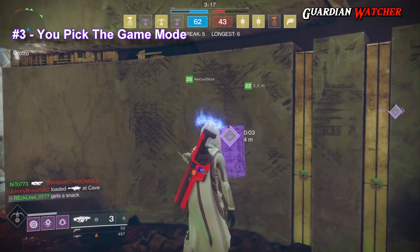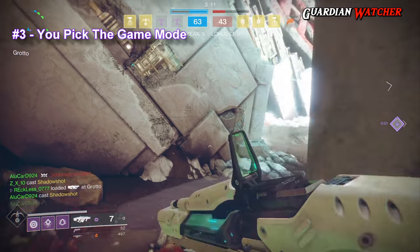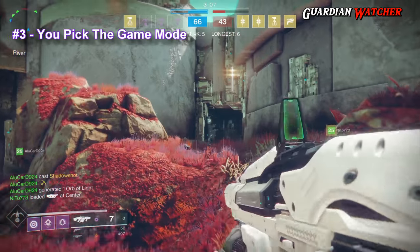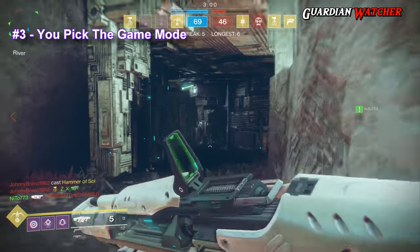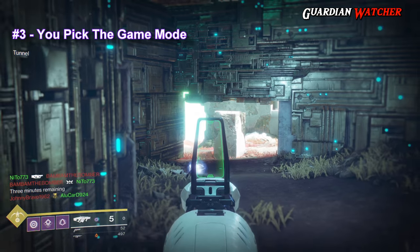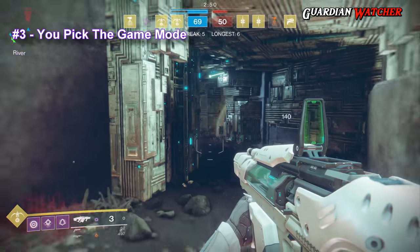Number three: you pick the game mode. The game mode can be anything in PvE or PvP. So that means patrols, lost sectors, adventures, strikes, the nightfall, the raid, the raid lair, anything on the quick play playlist for Crucible as well as the competitive playlist. This includes Trials, Iron Banner, Crimson Doubles if that happens to be a thing when the Crimson Days event returns, etc.